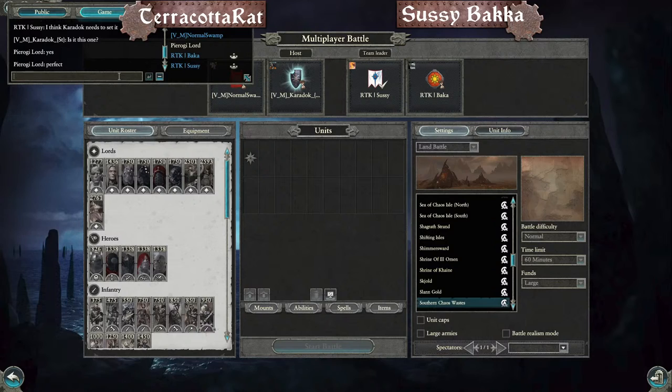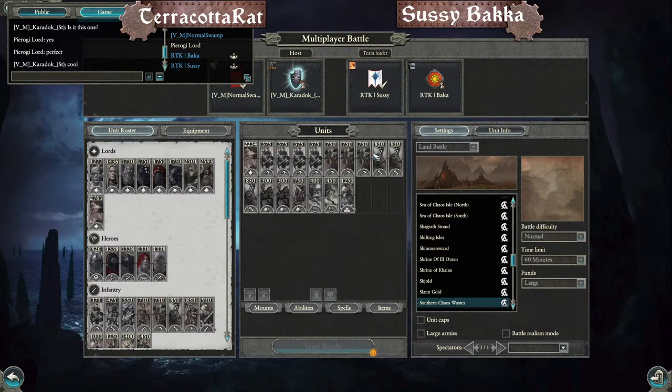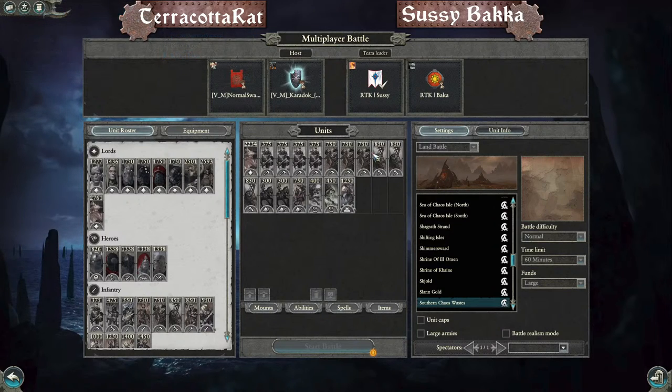Why is Raise Dead so important for Vampire Counts? It's literally their best spell — arguably Invocation is better, but Raise Dead gives so much utility: you can block things, get free units, trap cavalry, trap lords. Now looking at the forces of Sassy Baka: Lion Chariots of Chrace, Alarielle the Radiant, a noble plus a phoenix in the sky, and Bob Trash is going to bring the air force — Pteradons, Chameleons, and the dreaded Spirit of Tepok.